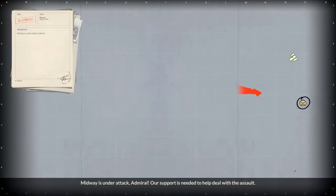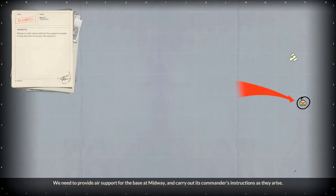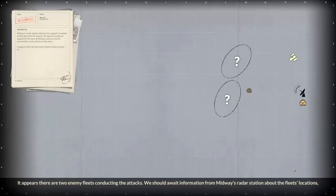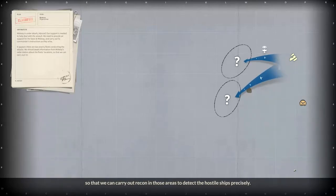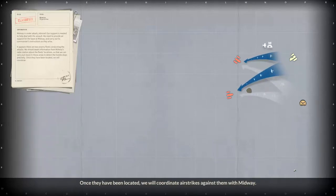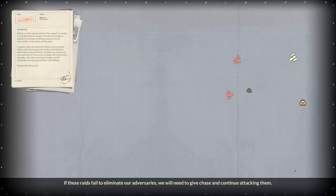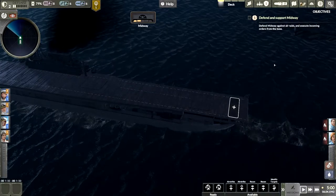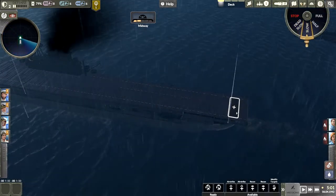Midway is under attack, Admiral — our support is needed to help deal with the assault. We need to provide air support to the base at Midway and carry out the commander's instructions. It appears there are two enemy fleets conducting the attacks. We should await information from Midway's radar station about the fleet's locations, carry out recon to detect the hostile ships precisely, then coordinate airstrikes with Midway. This is going to be hard with so few planes.